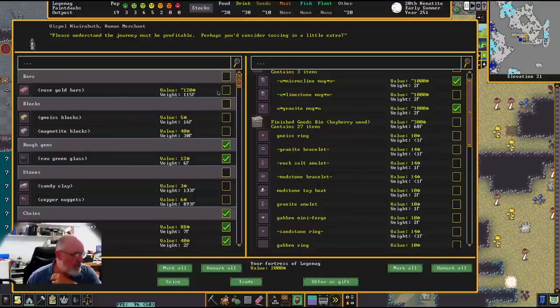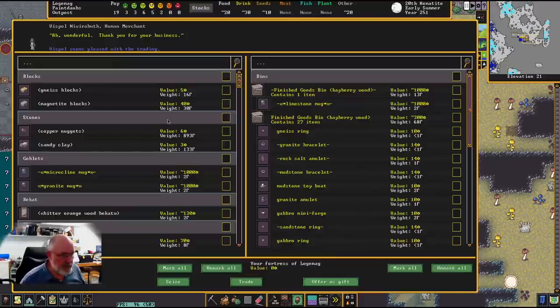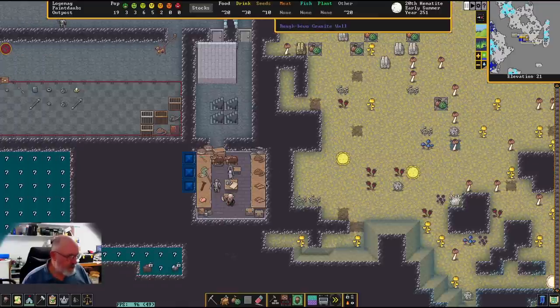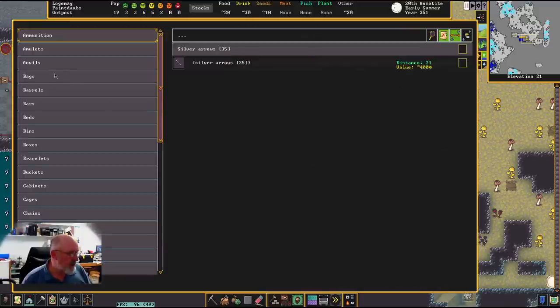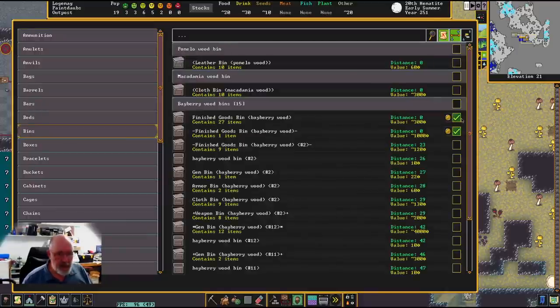The rose gold bars as well — they've gone with that, so that's good. They've taken two good pieces. We still get to keep all these little bits and pieces — that's all right, we can trade with them some other time. No one really wants run-of-the-mill stuff; everyone wants the value-added things. We no longer need the trader to be there. We can then go back into the goods area and just go to our bins and deselect those.